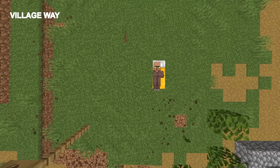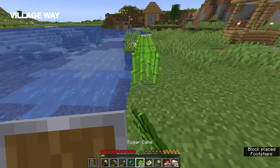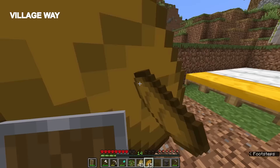Eventually we'll come across a village, and the first thing to do there is to secure our villagers. Take all the beds and put them in the center of the village, then wait for night. All the villagers should go to the beds and are now in a position to be easily protected. After that, the next thing is to farm. We need sugar cane, carrots, wood, and more villagers.